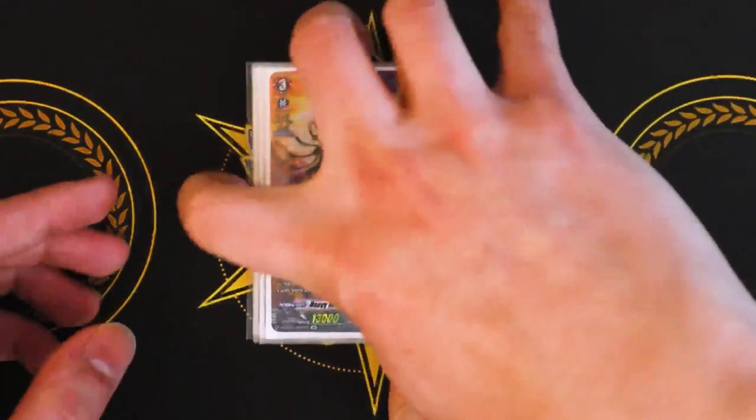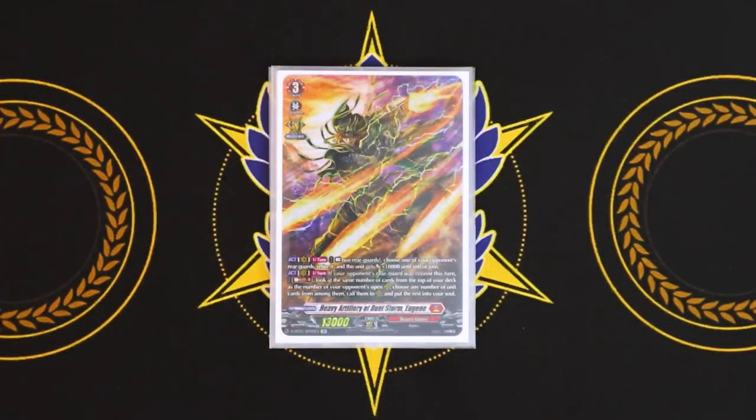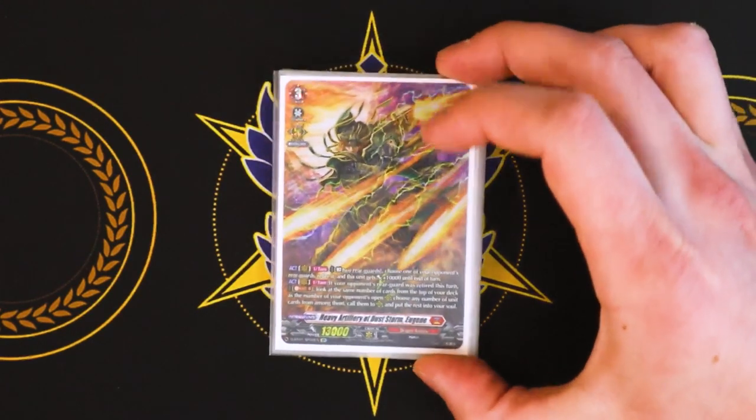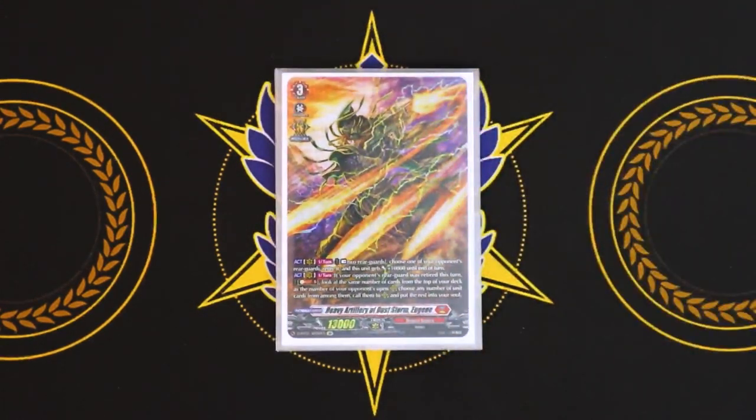And finally, Heavy Artillery of Duststorm Eugene. Eugene's main skill is act: you rest two units, choose one of your opponent's rear guards and retire it, and Eugene itself gets 10k. The second skill is if your opponent's rear guard was retired this turn, you Soul Blast five, then look at the top of your deck equal to the number of your opponent's open rear guard circles, and you get to call them. The rest of the cards you don't call go into your soul. So if your opponent has five open circles, you look at top five, and you can either call a whole board or call two or three and put the rest into your soul to feed more soul blast costs. Eugene is a lot of control and field building, but it can be RNG — and that's where the calling from the top of the deck comes in handy with the spice for this deck.